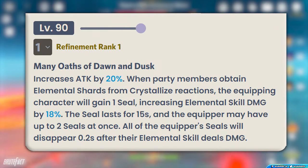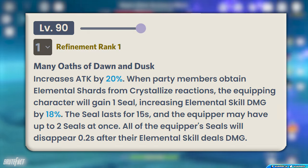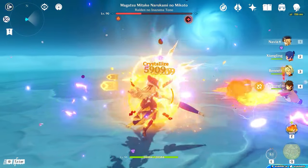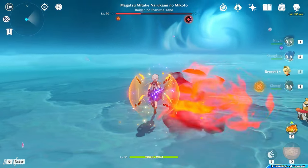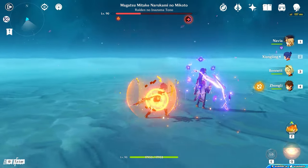The seal lasts for 15 seconds and the wielder can hold 2 seals at once. Since the passive of this weapon is solely created for Navia, it is not very good on other characters, so its usability is limited.